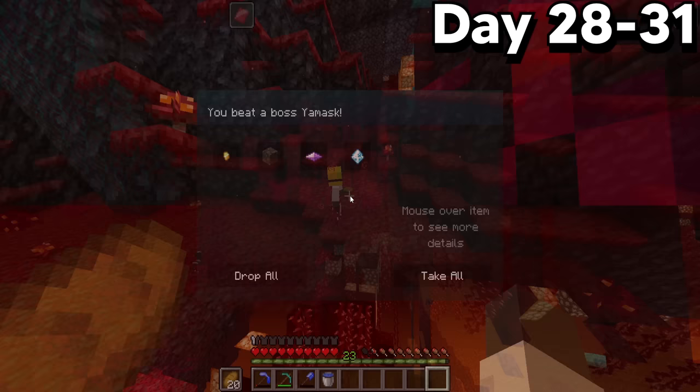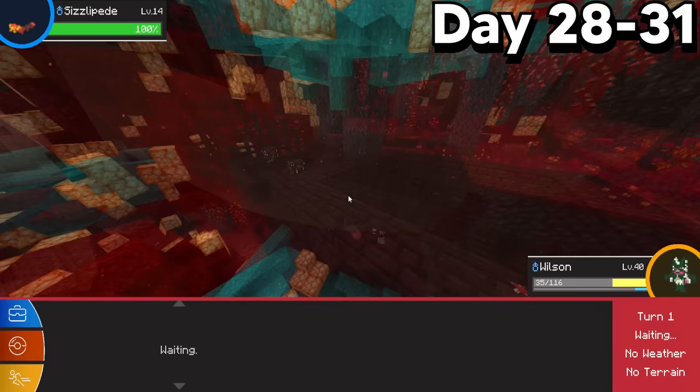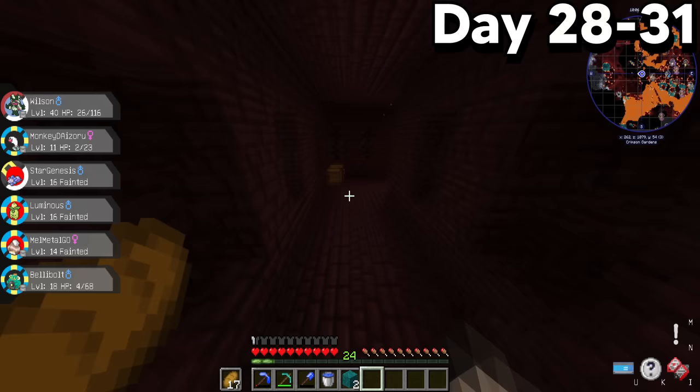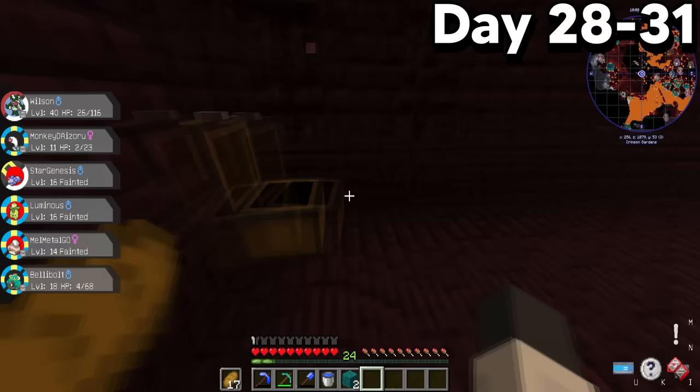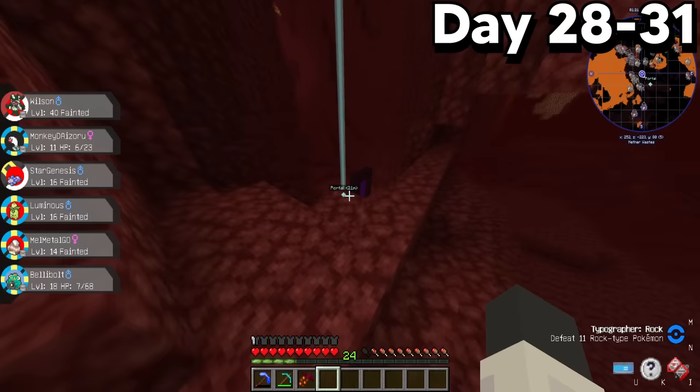Eventually I stepped foot in the Nether Fortress and saw a ton of Honedges. Instead of a blaze spawner, multiple fire-type Pokemon came out aggressively trying to fight me. I wasn't up for a fight and just ran deep into the fortress, where I found a couple of chests including a Fire Plate — super lucky. With my team weakened and food supply drained, I thought it would be better to just leave the Nether for now.